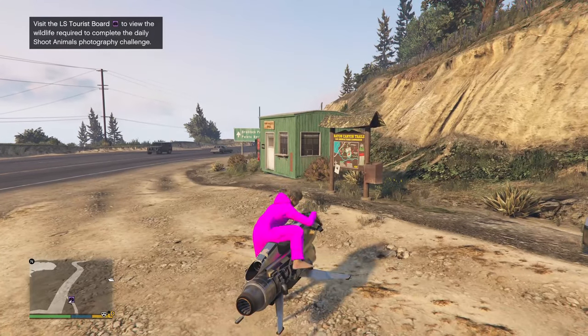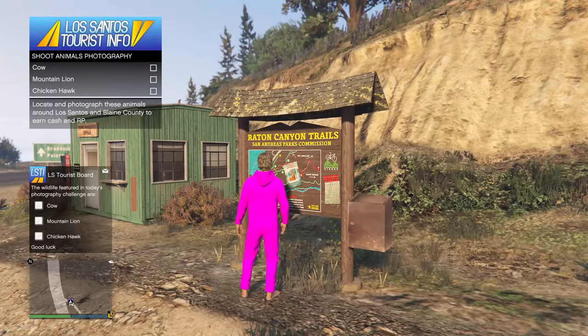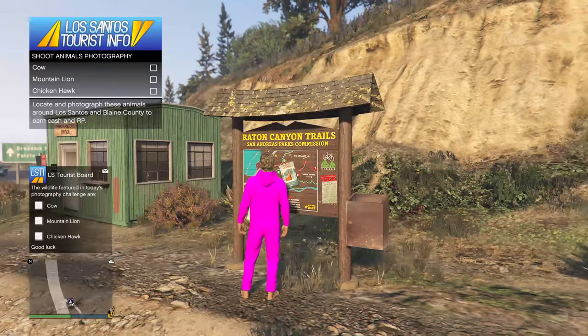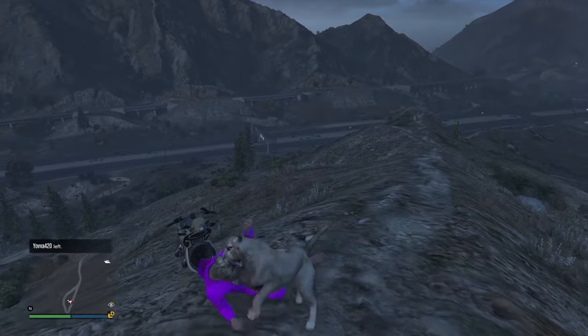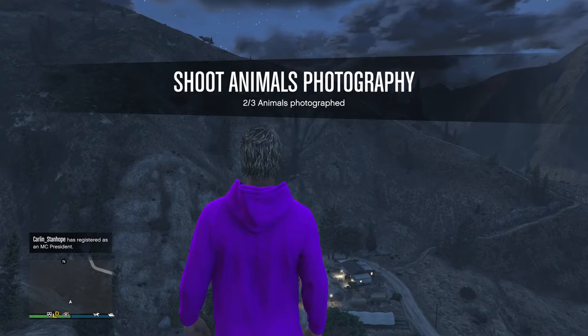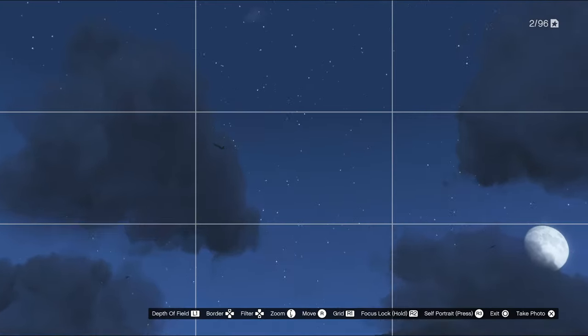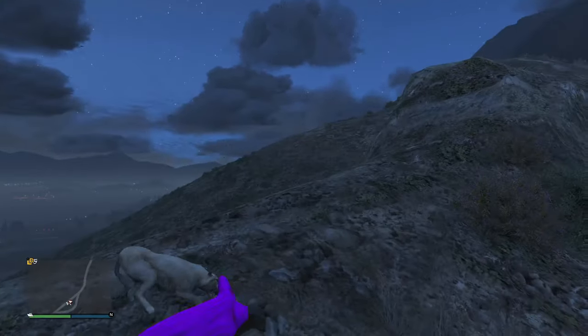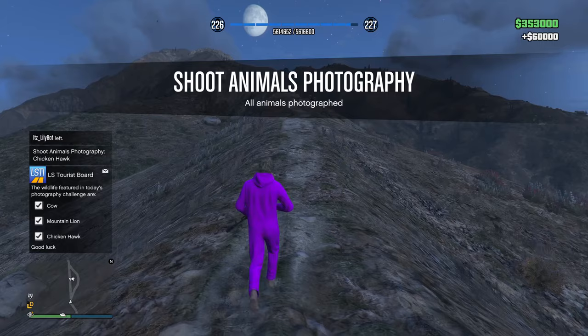After that, I came over to this board of animals. You've got to take pictures of animals every day in GTA Online on next gen — take three photos of animals. I got a cute cat photo, though it hit me in the head. I also had to take a picture of a cow and then a chicken hawk. Bada boom bada bing — got myself a hundred thousand dollars just like that. It's $700,000 if you do it seven days in a row.